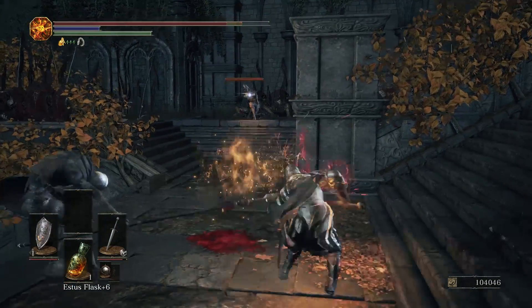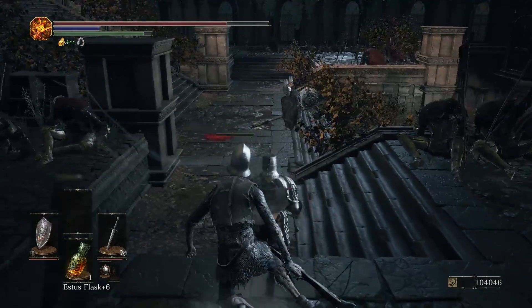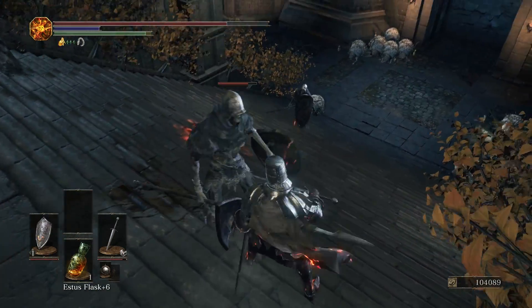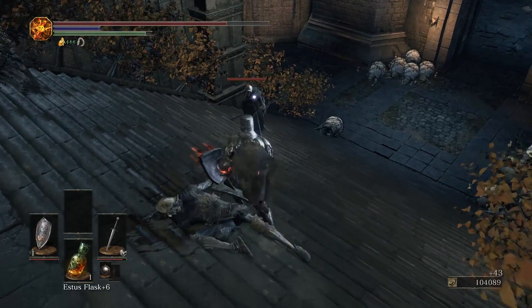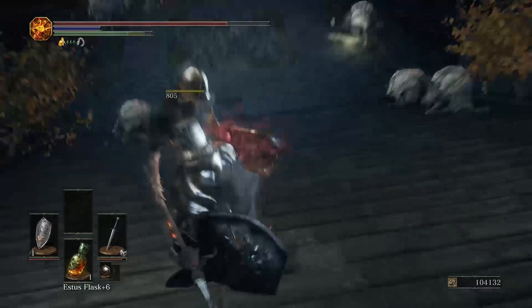Alright, first of all you're gonna die first 'cause you're a stupid asshole with that crossbow over there. Second of all, I'm not done with you — fucking boot that shield out of the way there. And you're gonna get killed just for being here too — come here. I'm gonna boot your shield out of the way too.